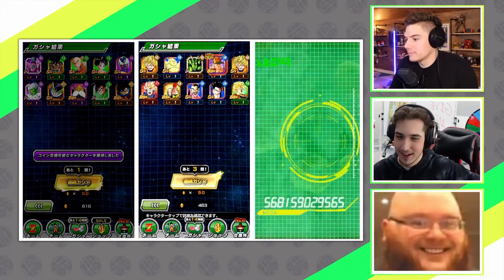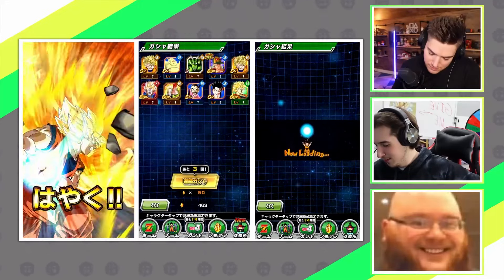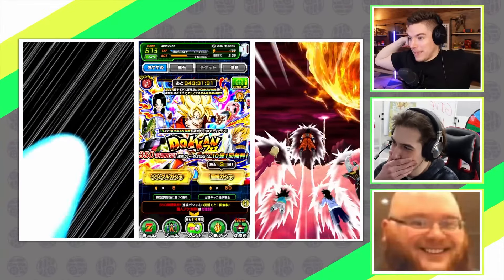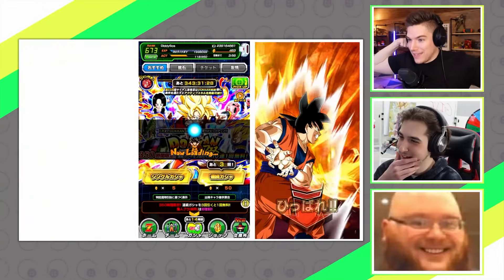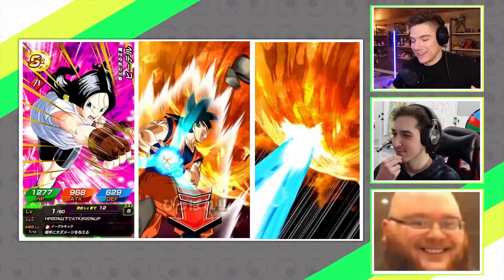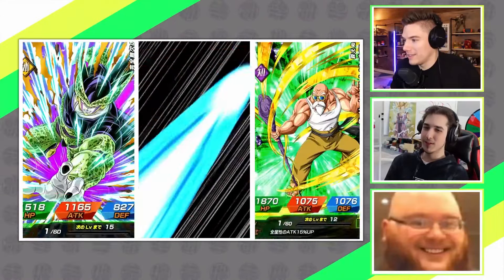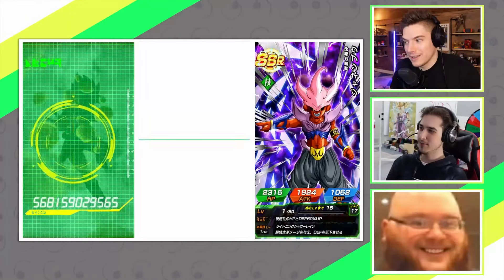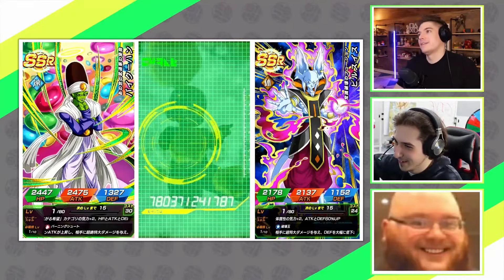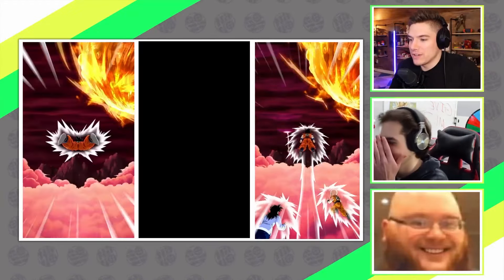Truth, you rainbowed the Androids - 16 and 18 - right? Yeah, twice. And you too? Yes. I haven't pulled any new units but I got my second dupe for them. I don't like that fusion. I rainbowed them and then got an additional copy before getting my first Cell - what is that? I had one multi where I got them back to back: literally 16, 18, next unit, 16, 18 again. None of us are getting a thumbnail pull.